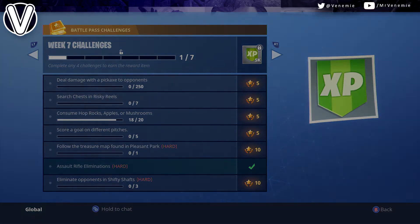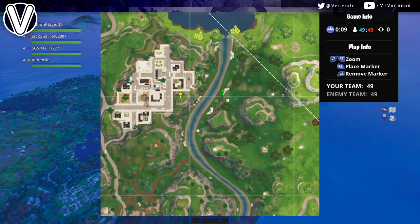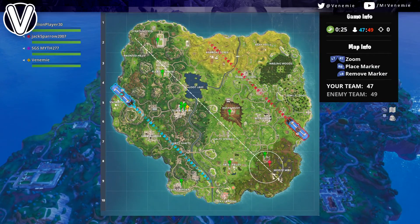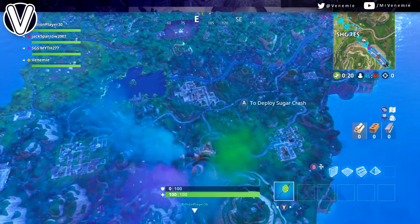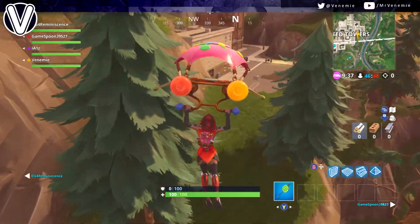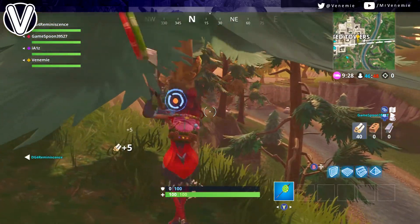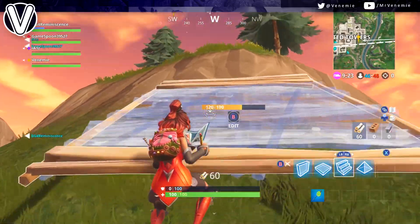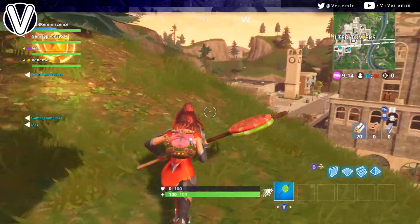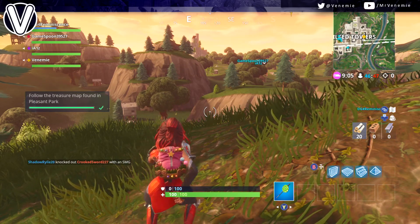If you're new around here and like what you see, why not subscribe to join this real sexy family. Now for the treasure challenge: at the start of a game you want to make your way over to Tilted. The location is right on this hill I'm landing on now. Simply get some wood and build up to the highest point on this hill. You'll see me get up there and my battle star will appear — that's the follow the treasure map found in Pleasant Park challenge done. Super easy.